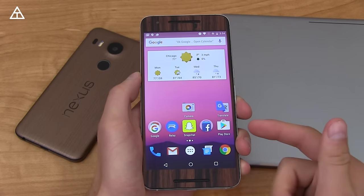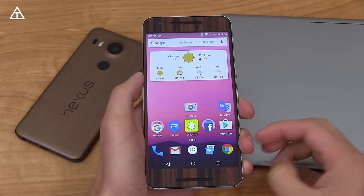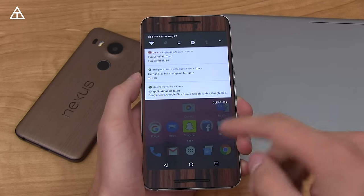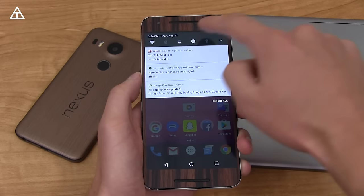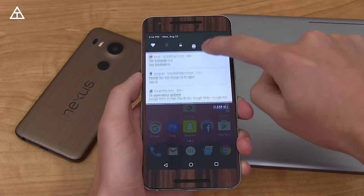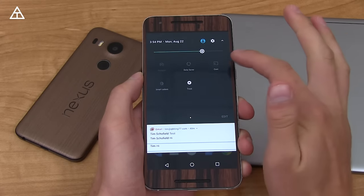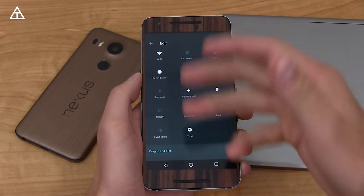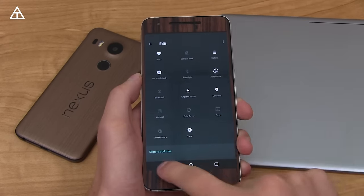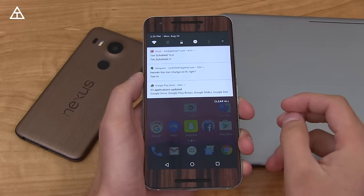The launcher looks very similar, and I believe that will come as a separate update from the Play Store — possibly with the new Nexus devices. Throughout the video you'll notice things have been visually updated. The pull-down bar is completely updated: you have some toggles up top that you can tap to toggle while they're smaller, and you can expand them by pulling down again. You can add data saver, invert colors, cast, and rearrange them, which is a great feature.